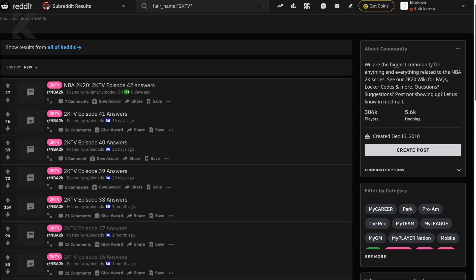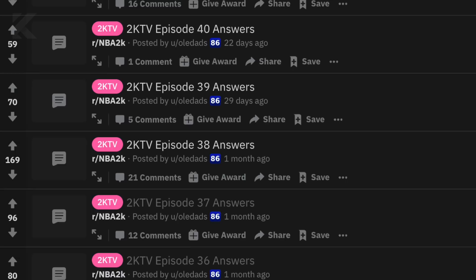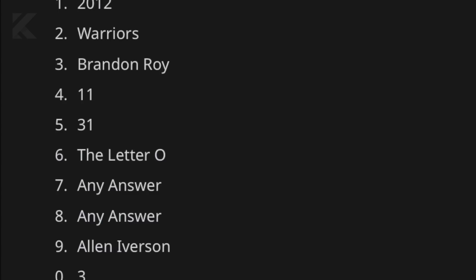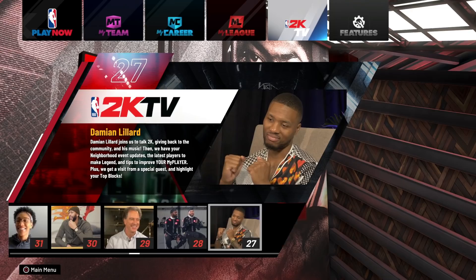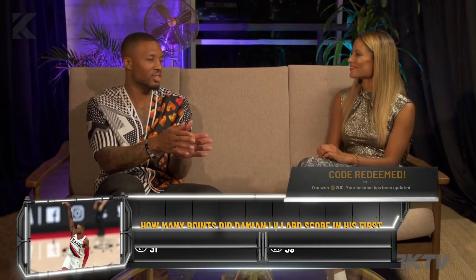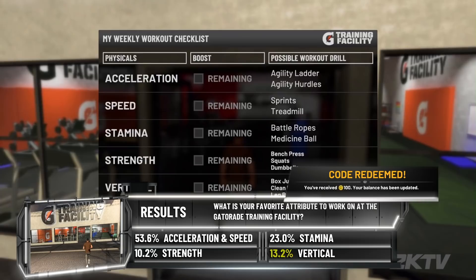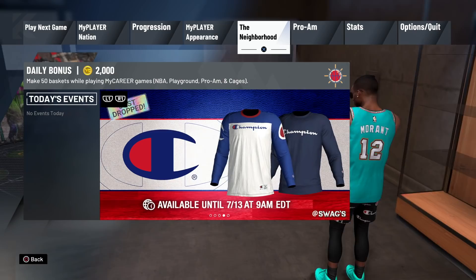Here I'm on the official NBA 2K subreddit — I'll leave a link in the description. You can see the answers for every 2K TV episode. I'll click on a random episode and we have all the answers for that episode; each correct answer will give you clothing or, more often than not, VC. Go back to 2K20 and pull up 2K TV from the main menu or the TV in your MyCourt. Answer every question correctly using the answers in front of you and you'll get a significant amount of VC for pretty much doing nothing.